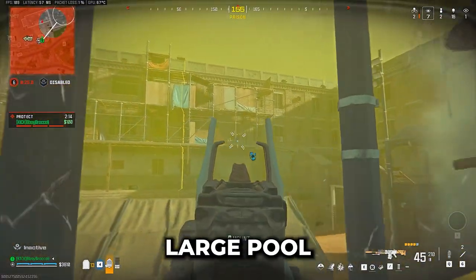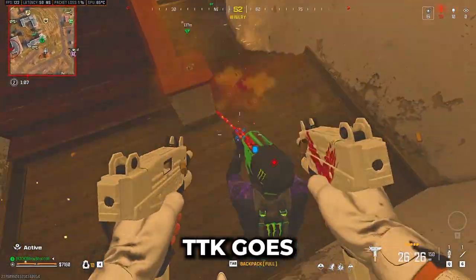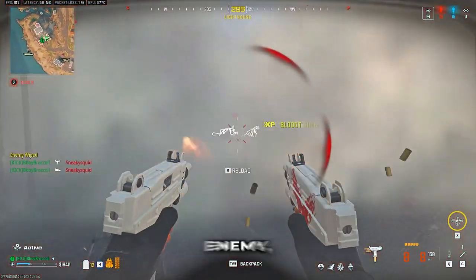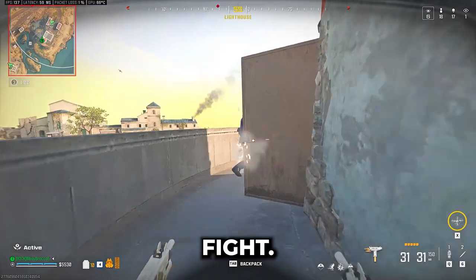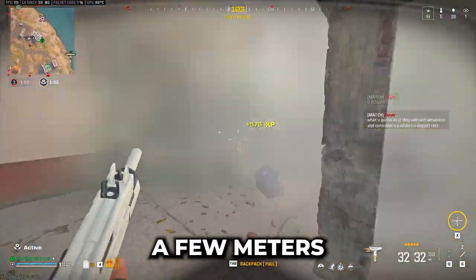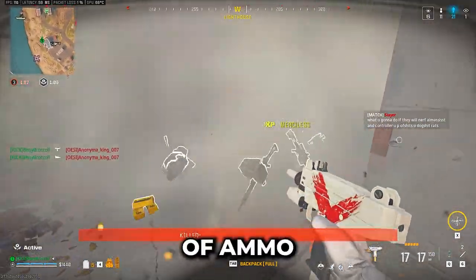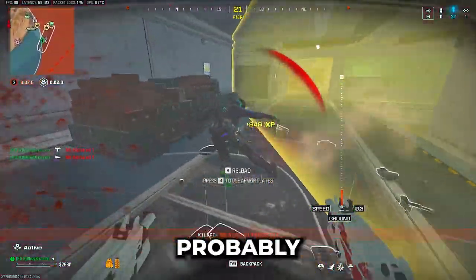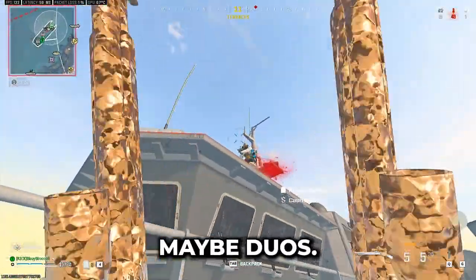For the close-range meta, we have a large pool of options. The highest TTK goes to the Akimbo WSP Stinger Handgun — if you are very close to your enemy, you are winning every single fight. The problem is it's not effective after a few meters and doesn't have a lot of ammo, so you need to be strategic with positioning. It's probably only good for solos, maybe duos.